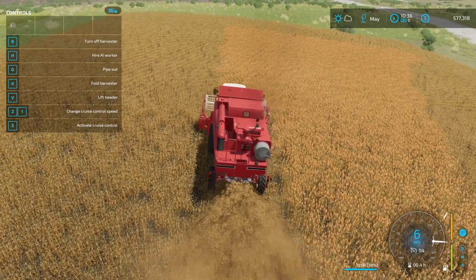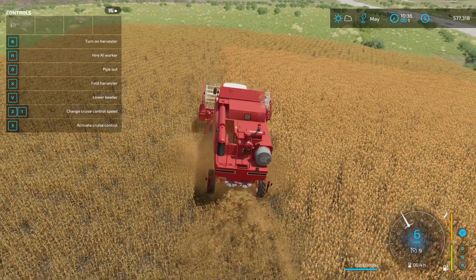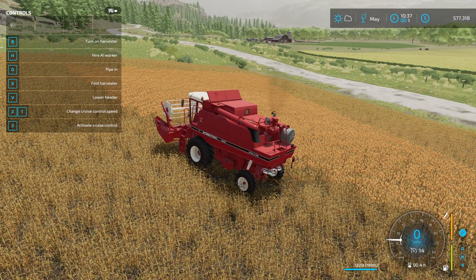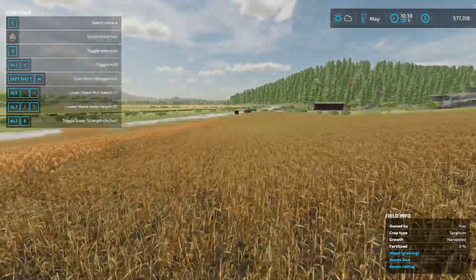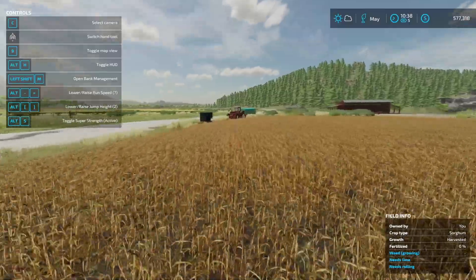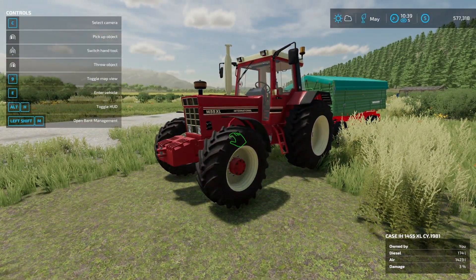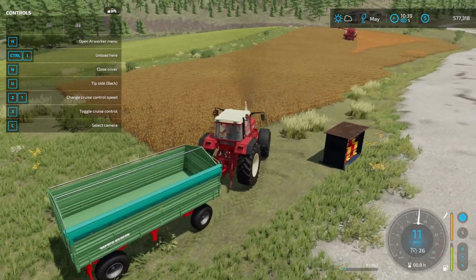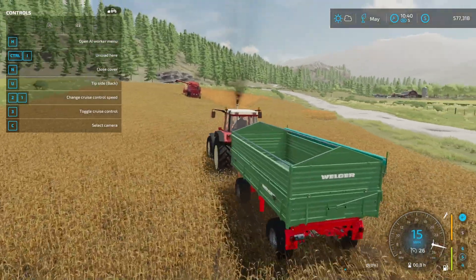That's fine, that's why we have our tractor there ready to go. We'll go back and grab our tractor. There's our International — the Case International 1455 XL — and then we have our trailer that we're going to load the sorghum into.